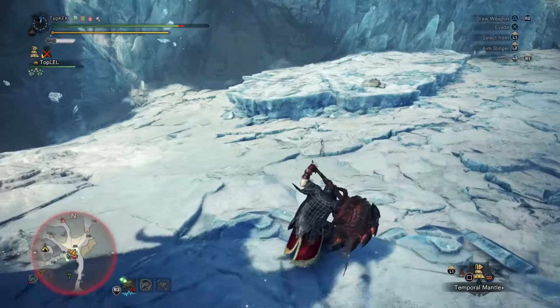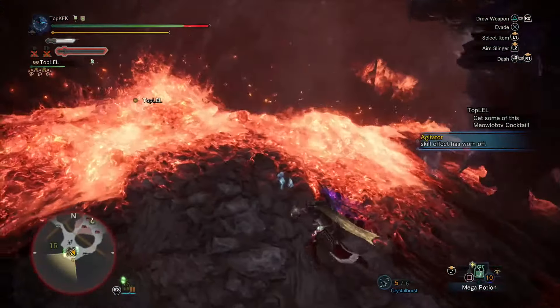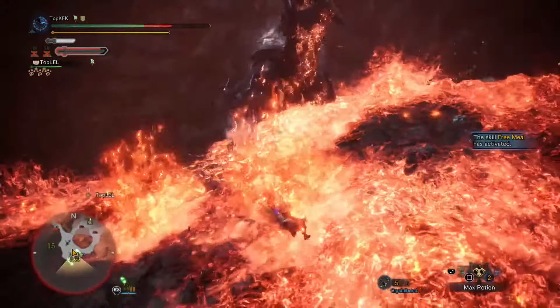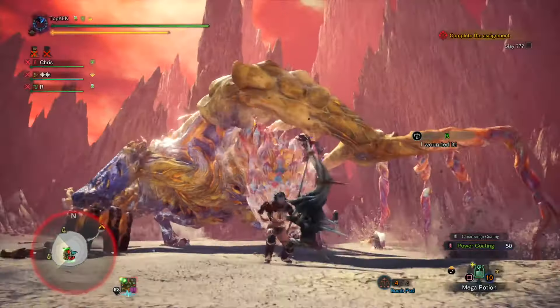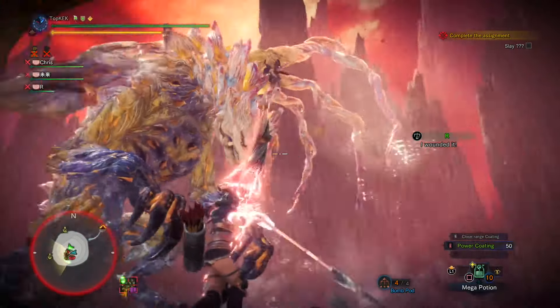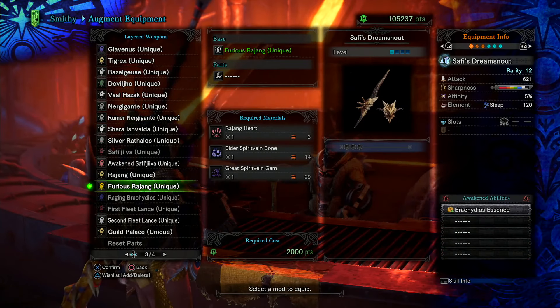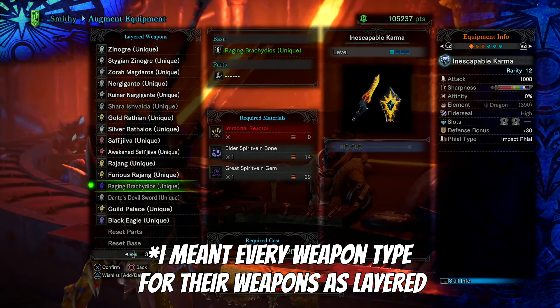Some monsters are going to be locked in optional quests in order for you to unlock their weapons as layered. These are Shara Isvalda, Furious Rajang, and Raging Bracchideos. In order to get their weapons as layered, you need to be hunting for the rarest materials that they have. For Shara Isvalda, this is the Shara Isvalda's Gem; for Furious Rajang, this is the Rajang's Heart; and for Raging Bracchideos, this is the Immortal Reactor. Once you get at least one of their rare materials, you'll unlock all of their weapons as layered and be able to craft at least one of them.